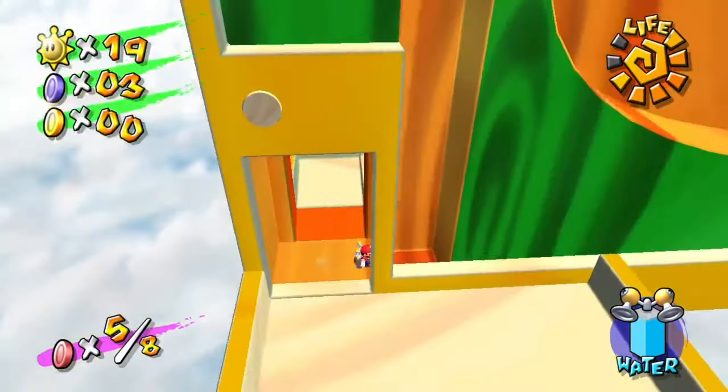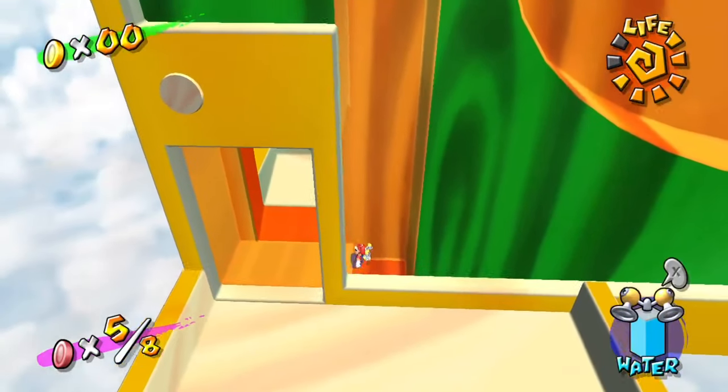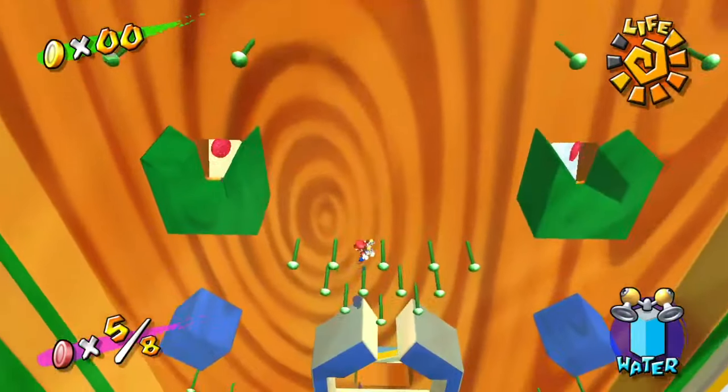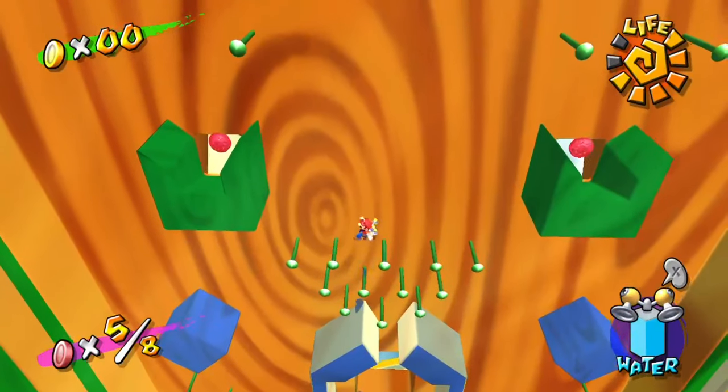Lastly, to get to the bottom left pocket, first launch to the center where you'll likely land on a peg above the pocket. Then jump up and hover to the left until you are over the pocket and then drop down.